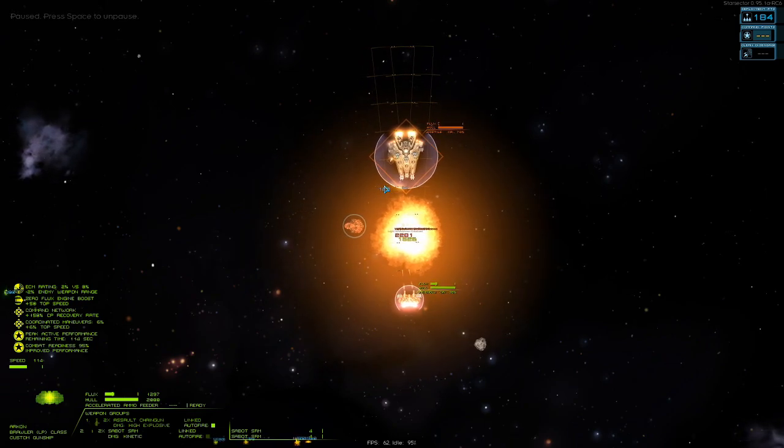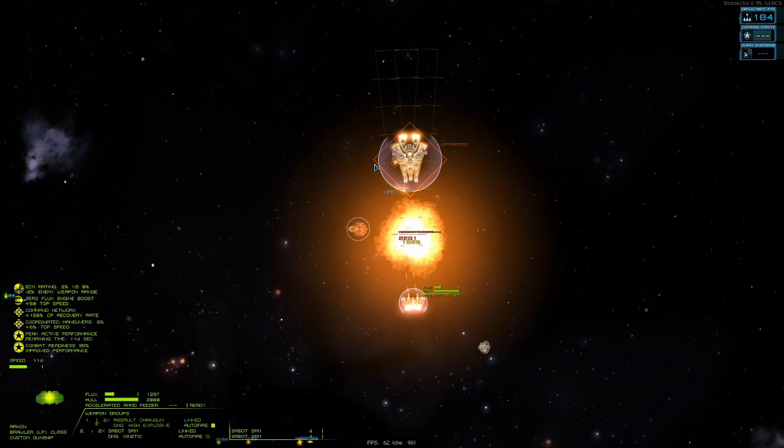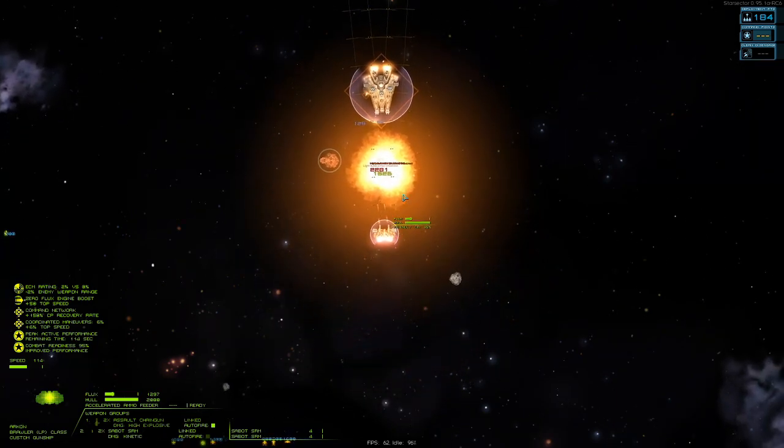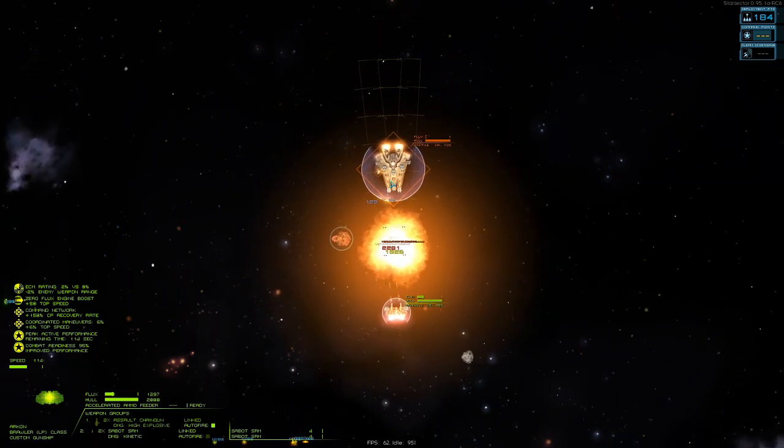There you saw the value of why you want to fire your Sabots on linked — they both struck the target at the same time and it instantly overloaded him completely. Now we have an opportunity to just put shots downrange. That Lasher is gone. What we're going to do is drop our shield, hide out behind the Lasher, and then basically unload all of our Sabots at once to get rid of his shields. About two or three rounds should be enough to take him out. It looks like he's firing Sabots, so we're going to back up and let that Sabot dud or impact us — we don't want to overload ourselves going after him.